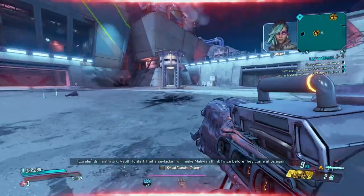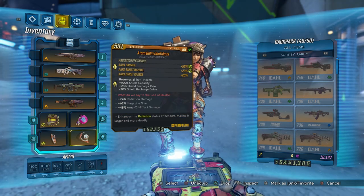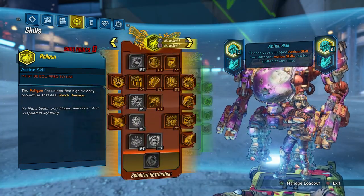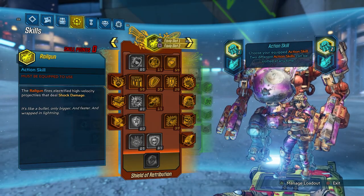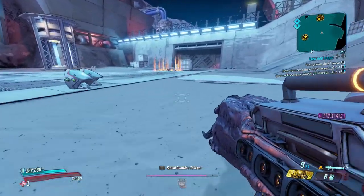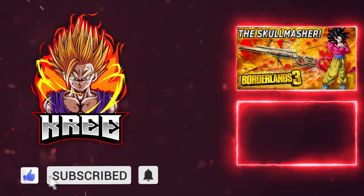Let's look over our setup real quick: Recurring Hex with radiation AOE, Atom Bomb artifact, Old God shield, Minesweeper with five out of five grenade damage, splash damage, and splash damage radius. Here's our Demolition Woman tree, and our Shield of Retribution tree. Hope you enjoyed the video — if you did, drop a like and subscribe. We're on the road to 5,000 subs by end of year. Daily Borderlands content — my name is Kree, see you in the next one!